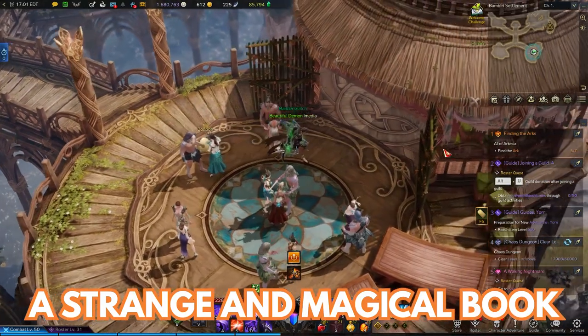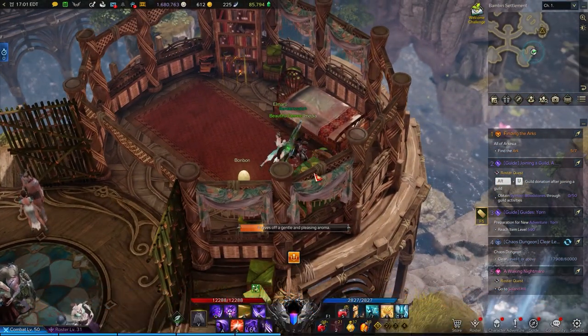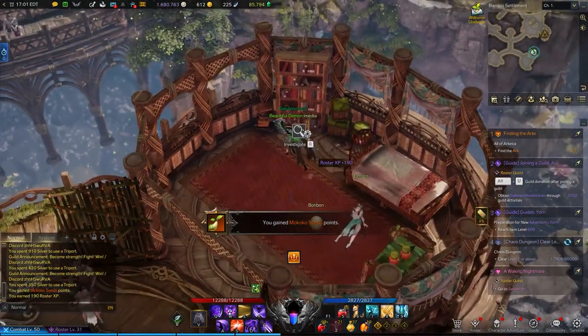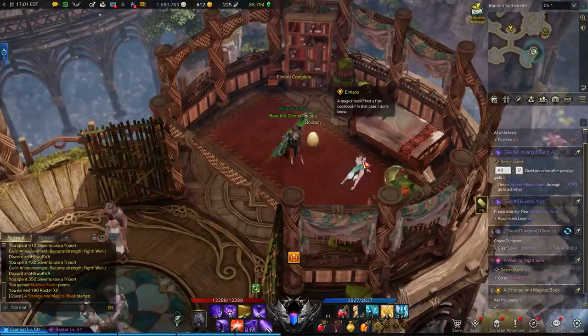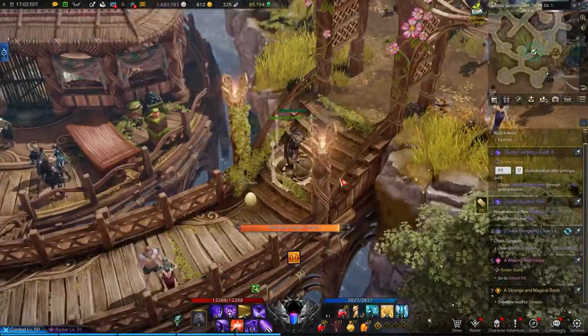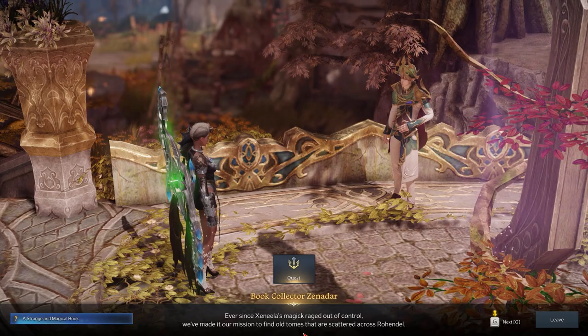First, go to the Bambiri Settlement — in the room with an NPC called Amaro and one of the Lake Shiverwave Makoko Seeds. You'll find an investigate spot in front of the bookshelf. This begins the A Strange and Magical Book quest. Read the book and then talk to some Bambiri NPCs to learn more. This will lead you to an NPC in the Sylvan settlement called Book Collector Xenadar, who asks that if you find any books like this, to bring them to the Sylvan mages.